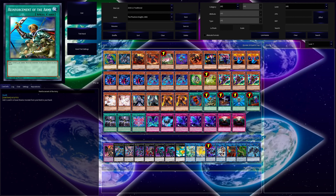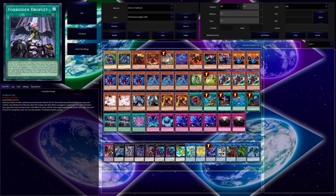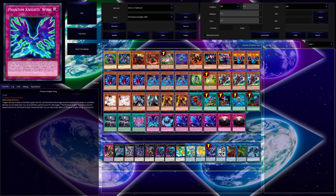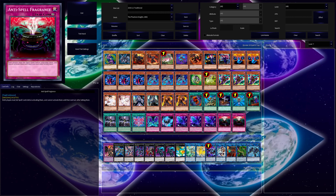Two copies of Ash Blossom and Joyous Spring, two copies of Ghost Belle and Haunted Mansion, and two copies of Kaminari Attack — I think that's how you say it. One Red-Eyes Fusion, one Reinforcement of the Army, one Foolish Burial, one Monster Reborn, one Called by the Grave, two copies of Forbidden Droplet, and one Phantom Knights' Rank-Up-Magic Force. We have Phantom Knights' Wing, the Phantom Knights' Shade Brigadine. Three copies of the Phantom Knights' Fog Blade, which is kind of like a Fiendish Chain for the archetype, and two copies of Anti-Spell Fragrance.